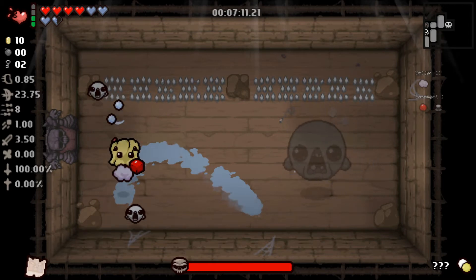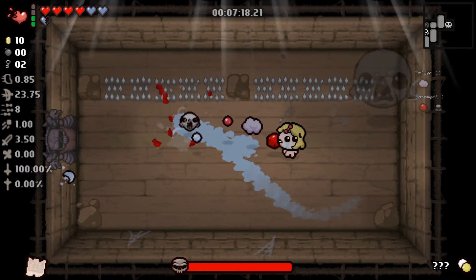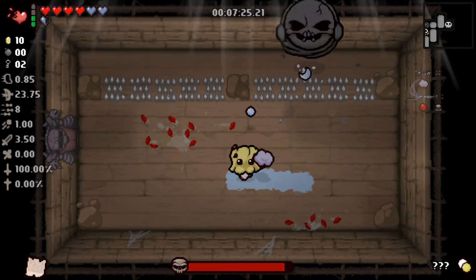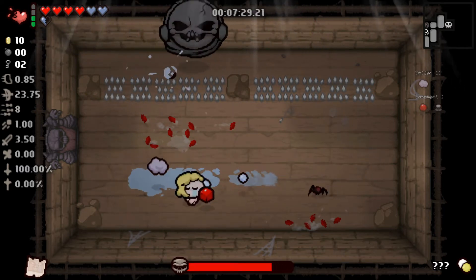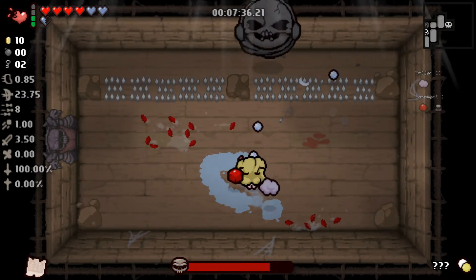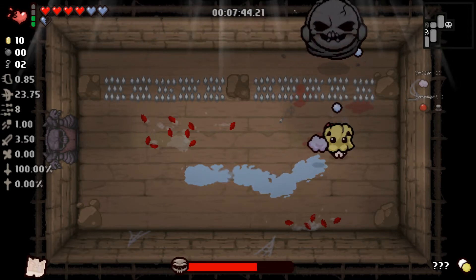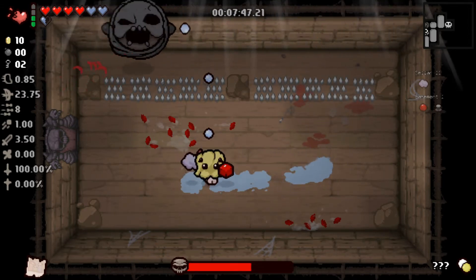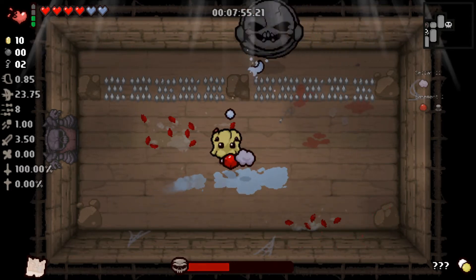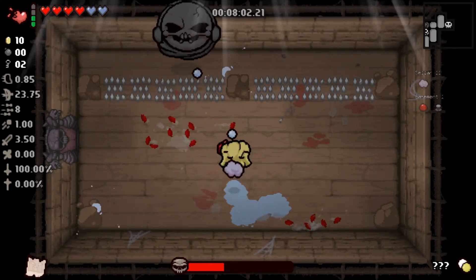Depression is also pretty useless against flying units, as you can see. I hate this boss fight — it always takes forever and I'm always too scared to stand in front of him because I never know when he's going to attack. I try to get out of his way as much as possible, which makes the fight longer, and I don't want to lose our devil deal chance.